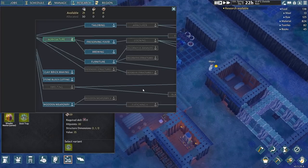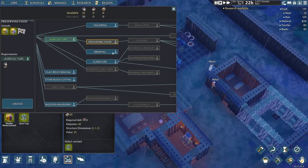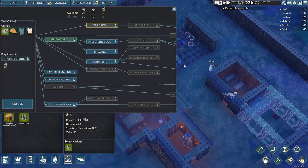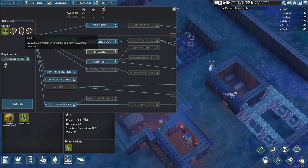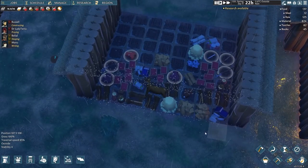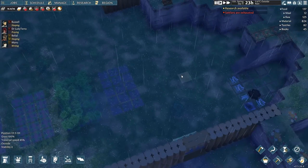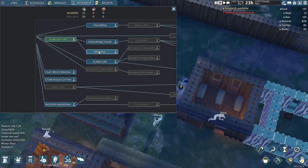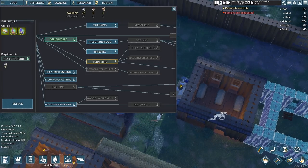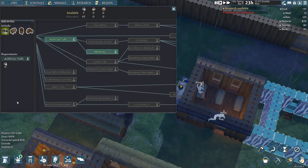We should have enough research to start considering a couple of things. We could look at preserving food, which would allow us to smoke meat — a really good way of putting aside plenty of food for winter. We can look at tailoring to get our peeps some better clothes. We can also look at brewing. How much ale do we still have? We have no ale. Well, I think that's just made a decision for us. We're going to have to start planting some grains, because it is time for us to get brewing. As much as I'd like some furniture, I think brewing is what our people are going to want the most.